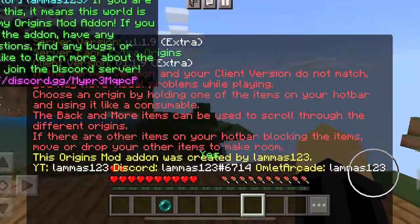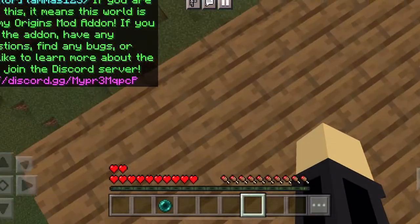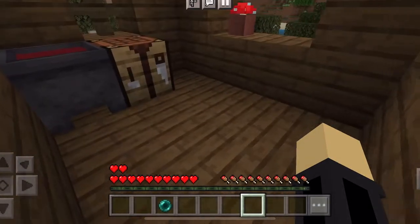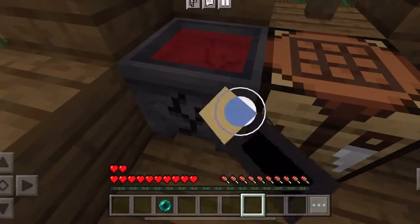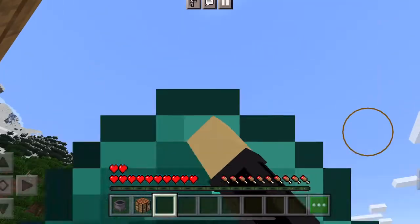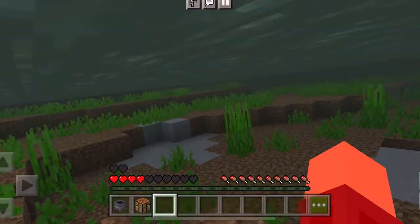I started as the Enderian and quickly realized that I was on top of a Wish Hut. I went down and tried to get through the door, but I failed. I remembered that I was three blocks tall, and I had to crouch to get through two-block spaces. I got the cauldron and the crafting table, and I was on my way. I used my teleportation ability since I'm a cool Enderman guy, and I almost died.